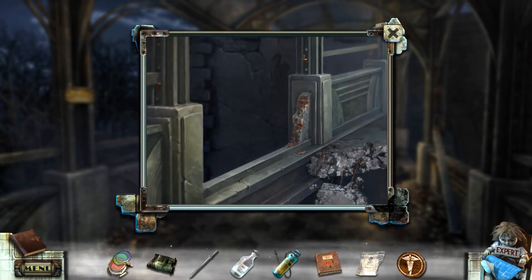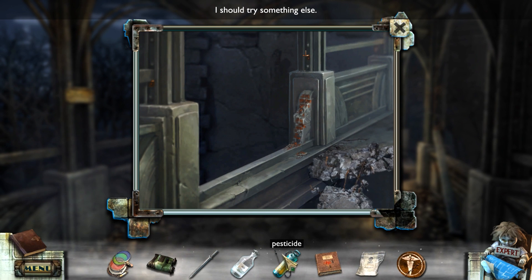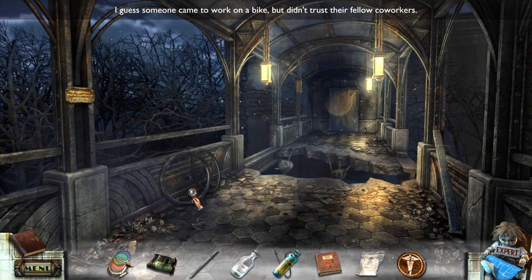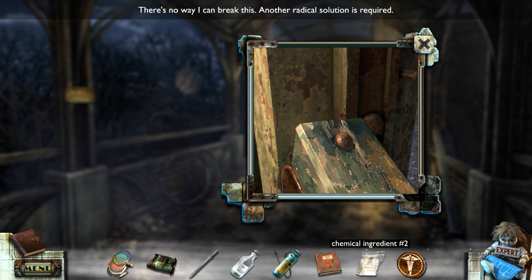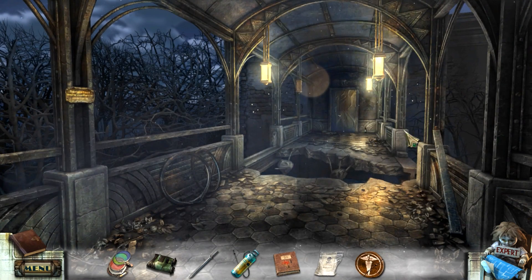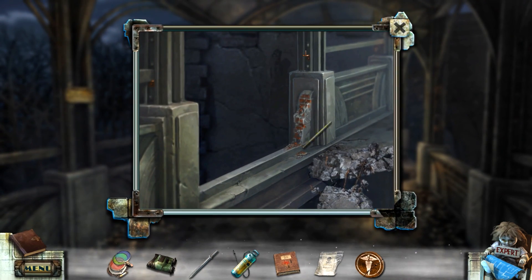So we're still looking for a railing, aren't we? Do I have... maybe I could use the canister as a railing. No, I should try something else. Did I try the wedge? I'm at a loss right now. I'm just trying these bullshit excuses for ideas. No way I can break this. Another radical solution is required. Chemical Ingredient 2. No? Pesticide it. Hydrochloric Acid. Ha! Hydrochloric acid! Okay. Yeah. I'll take it. That's the railing we're after.